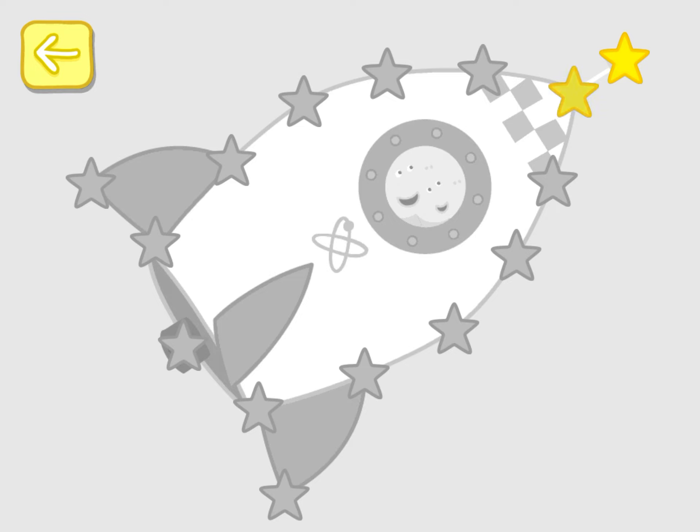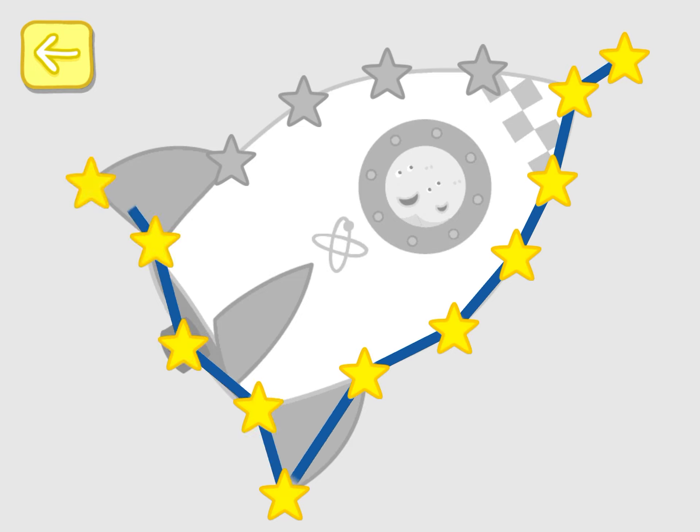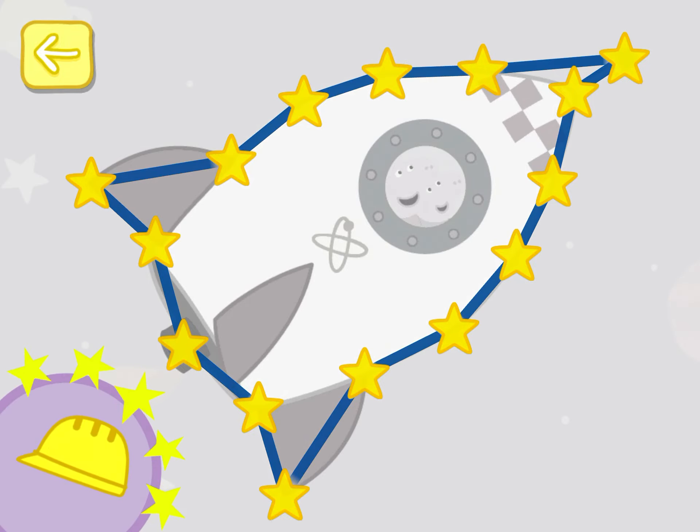Touch the flashing star and draw a line to the next one. Well done! You've won a sticker!